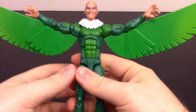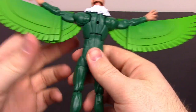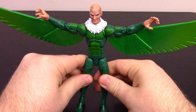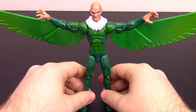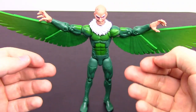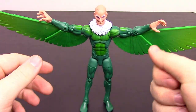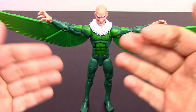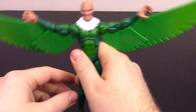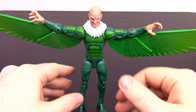The unfortunate thing is if you do too many movements with the arms, the wing parts will fall out. But it looks so cool, and even with his wings all the way out he still stands just fine — the way it's designed is pretty impressive. His wings allow him flight, provide superhuman strength so he can pick up and throw heavy objects, and his wings can also shoot off feathers as sharp projectiles like blades.